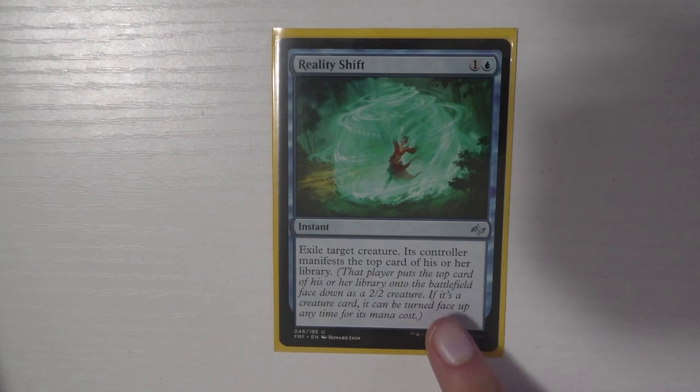The last instant I run is Reality Shift — one of my personal favorites. I really like exiling things because I know it's gone forever. It's a great card and they get a manifest token, which is significantly worse than whatever you just exiled.